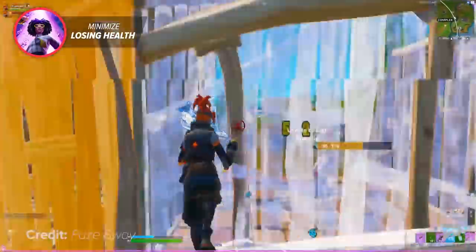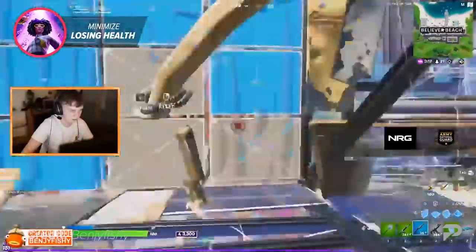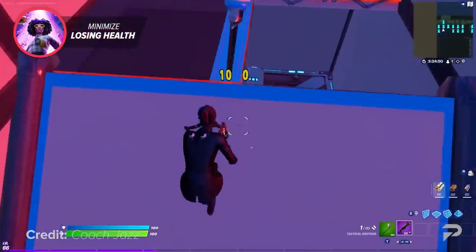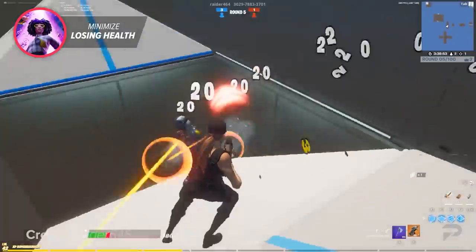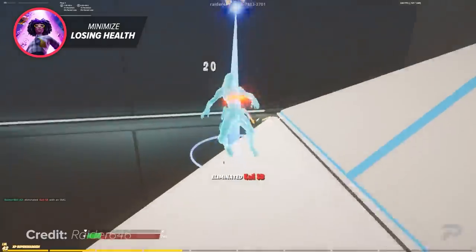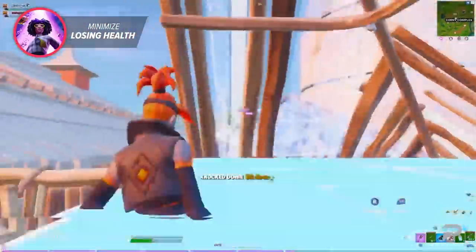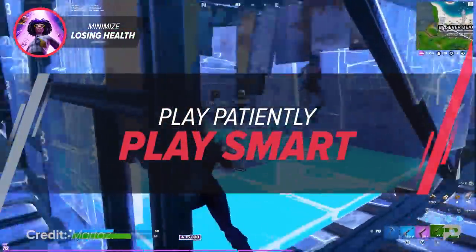The ability to strafe further left and right allows you to maneuver through builds and dodge enemy shotgun shots more freely, meaning you take less damage during fights. It also lets you peace-control opponents quicker and easier. There are tons of creative courses — like Raider 464's aim duel — where you can literally practice dodging a real person's bullets. Acquiring better movement takes a while since it's fixed into your muscle memory, so don't worry if you don't see instant improvements. The best players always play patient and smart.